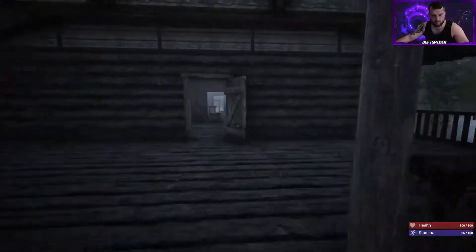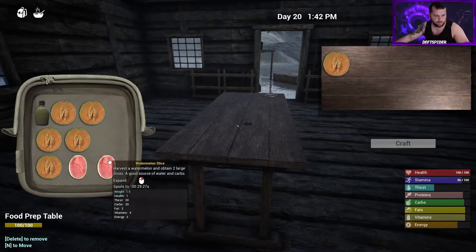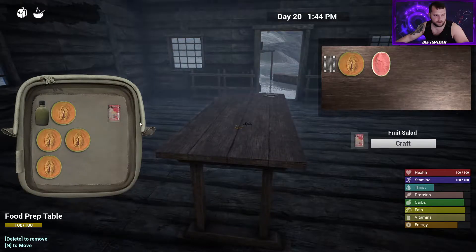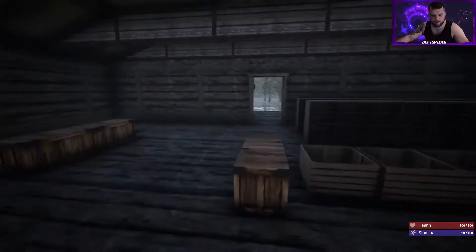We go to the food prep table — we need to be quick or we're going to lose stuff. One melon, one watermelon, one can gives us fruit salad. Alt right-click to move one item at a time, craft that, and then we need some more watermelon so we're going to go grab it before it disappears.